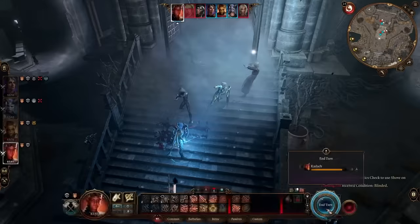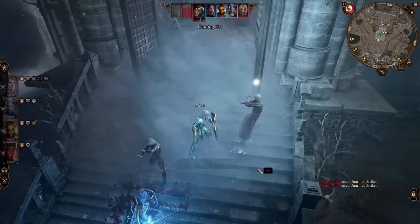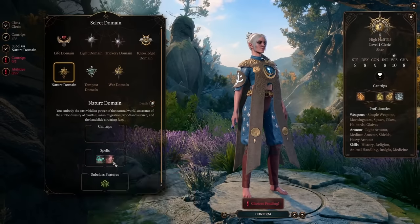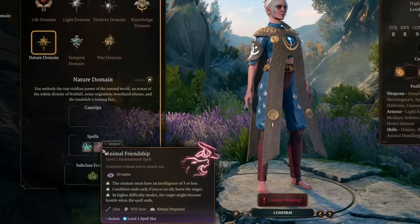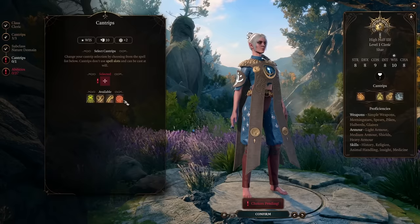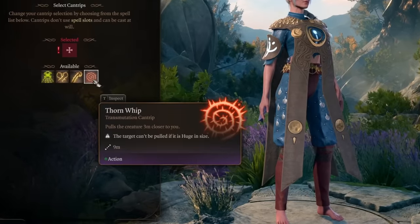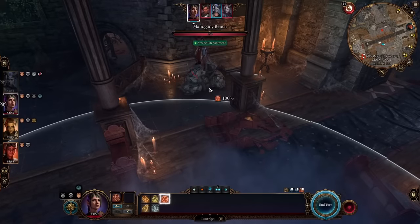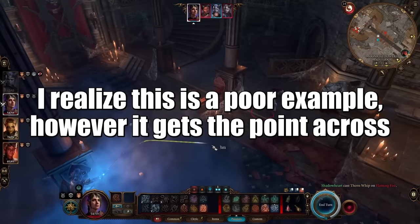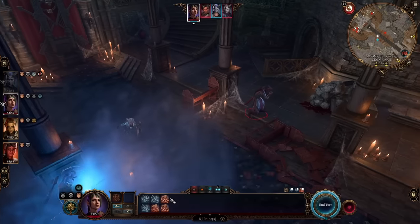The Nature domain also lets us equip a shield, improving AC even further. It gets us some nice utility: the ability to speak with animals and the Animal Friendship spell. It also gives us the ability to pick a single cantrip from the druid list, and the one we're after is Thorn Whip. Since we're going to be a close-range melee fighter, this is a handy cantrip to pull enemies toward you, especially early game.